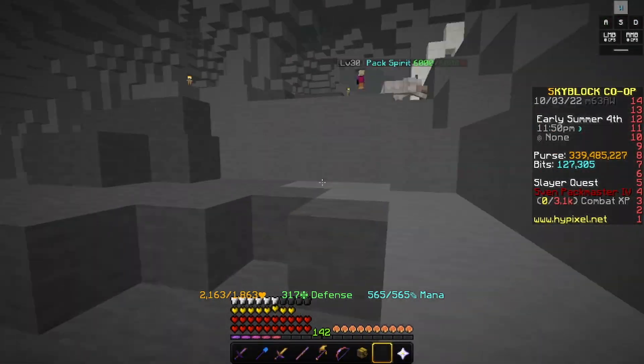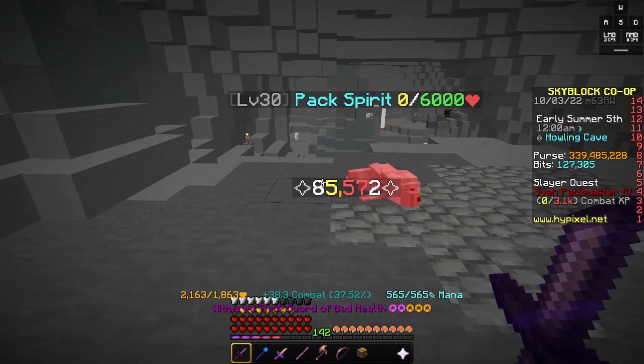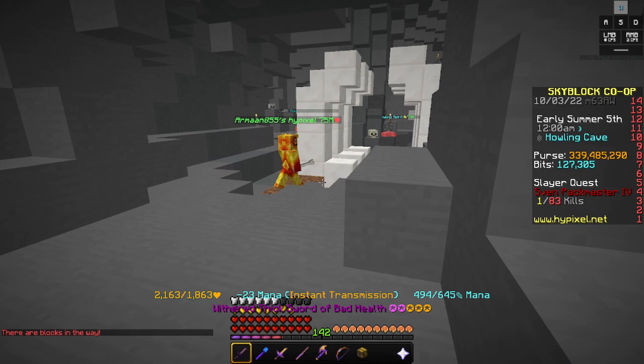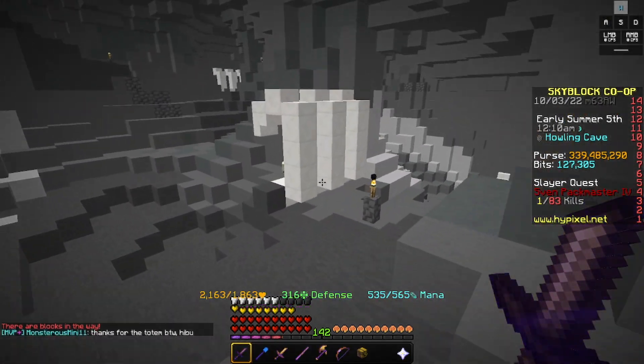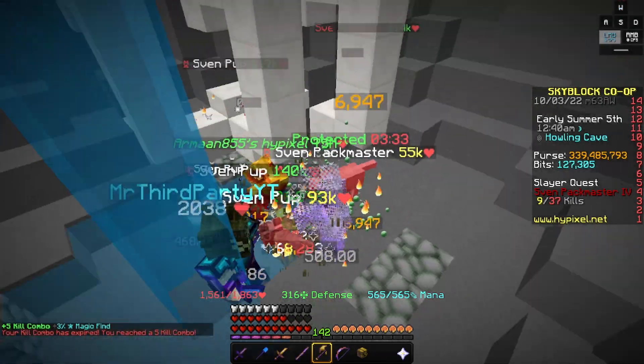Alright, I'm gonna start this off using Sorrow with a Daedal attack, and Tiger and Black Cat swap. I'm gonna add health to my actual weapon, and hopefully this will work. Starting off with 340 million coins.